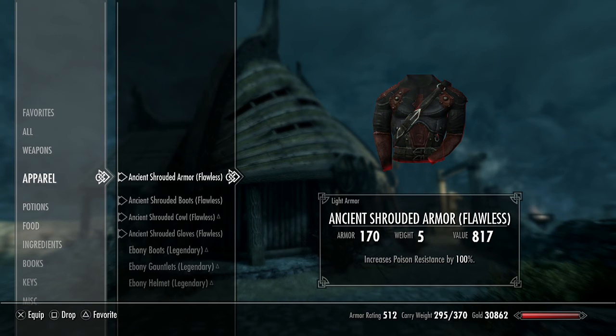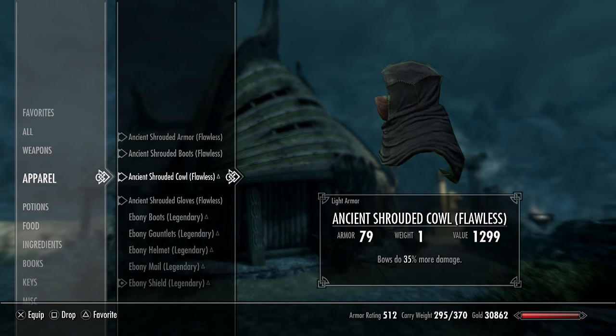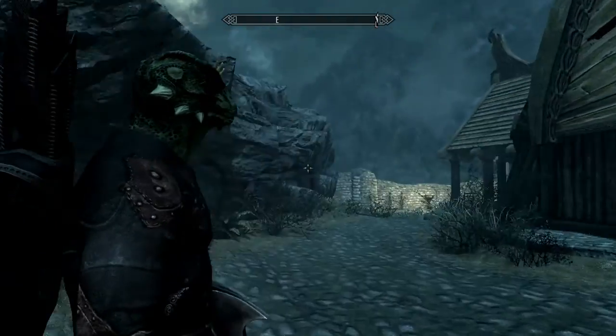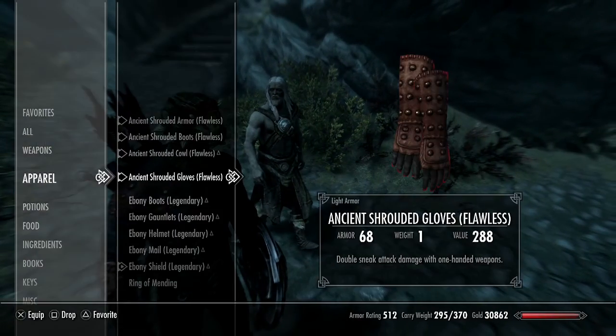I told you I would show you the set when we came back after finishing up at Hag's End. Check it out — the ancient shrouded armor. You remember that shrouded set Astrid gave you when we first started this quest line? Well this is ancient and yet it's better. Not only are the armor stats better, but the enchantment buffs too: increased poison resistance to 100%, still muffled and moves silently, bows do 35% more damage, and double sneak attack damage with one-handed weapons.